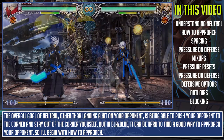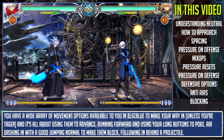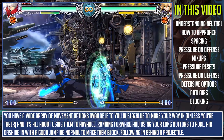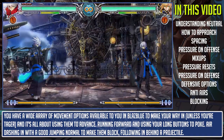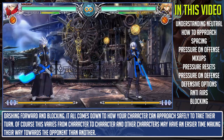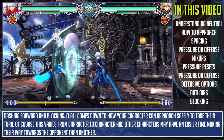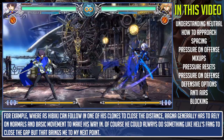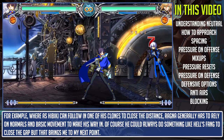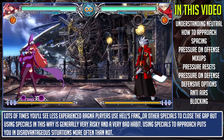You have a wide array of movement options available to you in BlazBlue to make your way in — and it's all about using them to advance. Running forward and using your long buttons to poke, air dashing in with good jumping normals to make them block, following in behind a projectile, dashing forward and blocking — it all comes down to how your character can approach safely to take their turn. This varies from character to character. For example, whereas Hibiki can follow in one of his clones to close the distance safely, Ragna generally has to rely on normals and basic movement to make his way in.